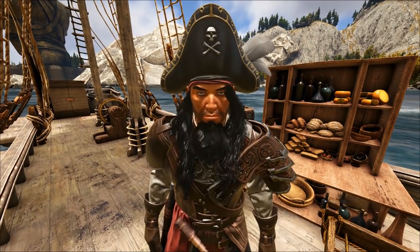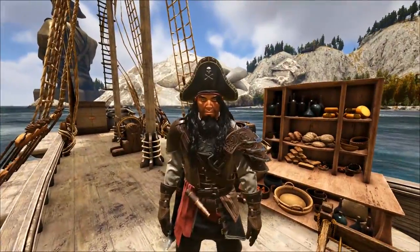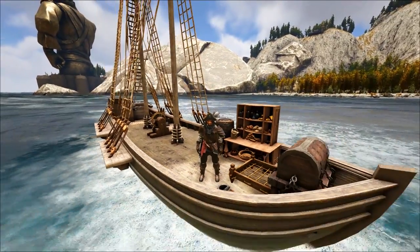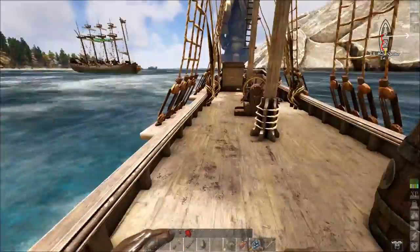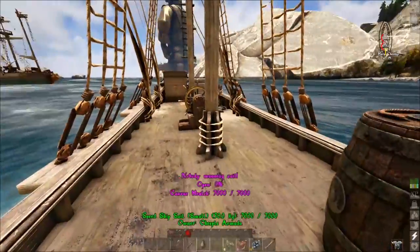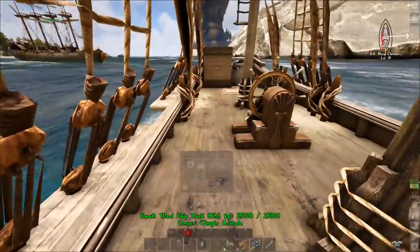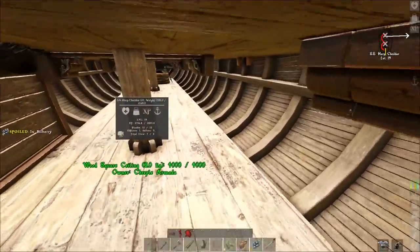What's up guys, Royal Witchies here and welcome to a special episode of Atlas! On today's episode I want to show you guys how to make a sloop, much like the one I made here. This is the SS Sharp Cheddar, as I like to call it. It's pretty cool — it's the very first real ship you can build beyond a raft and a dinghy.